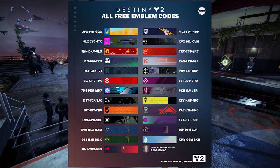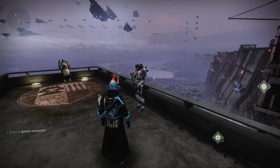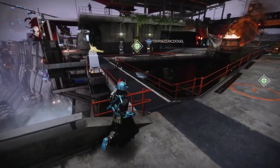There is also a pretty cool transmat effect, a little rainbow one down the bottom right — make sure you put that one in as well. I saw this tweet this morning on Twitter from Destiny Bulletin, so shout out to them for this screenshot of all the emblems.